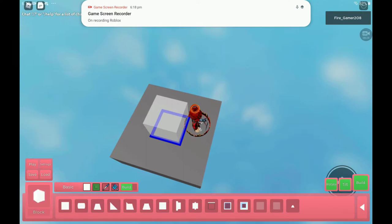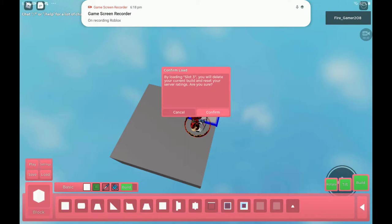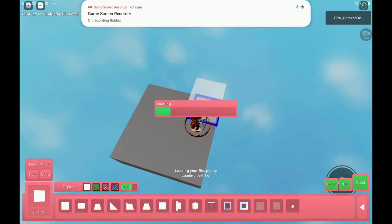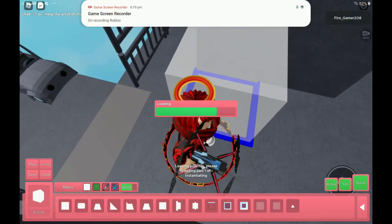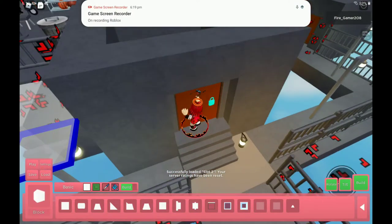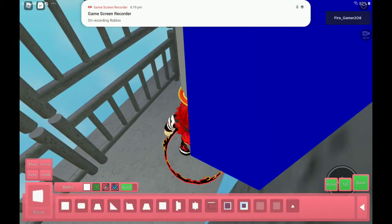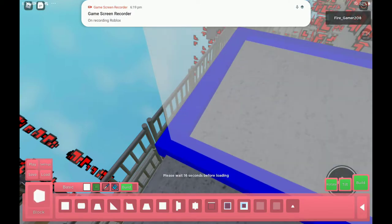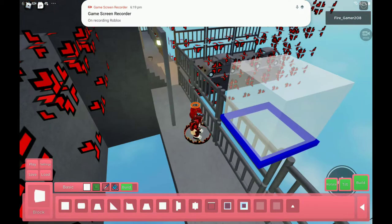I'm on my server now. Wait, where did my progress go? Load — don't tell me it wiped my progress. Slot one, is it slot three now? It's all new. I'll just load slot two. I'll check if slot one is different. Going to look at the new stuff — let's have a look at the decorations.